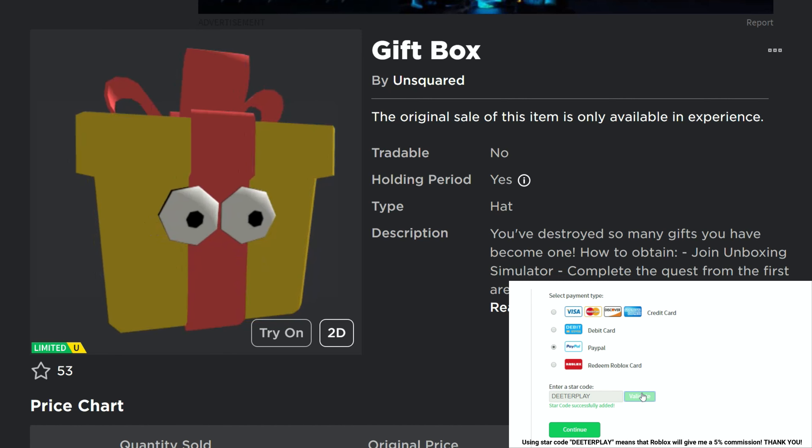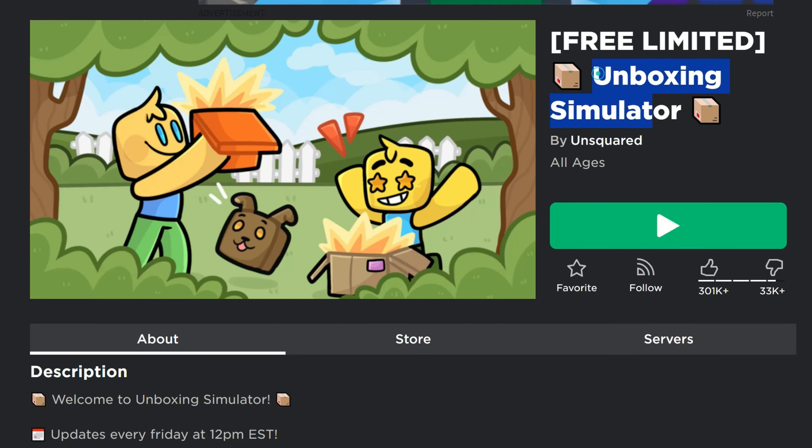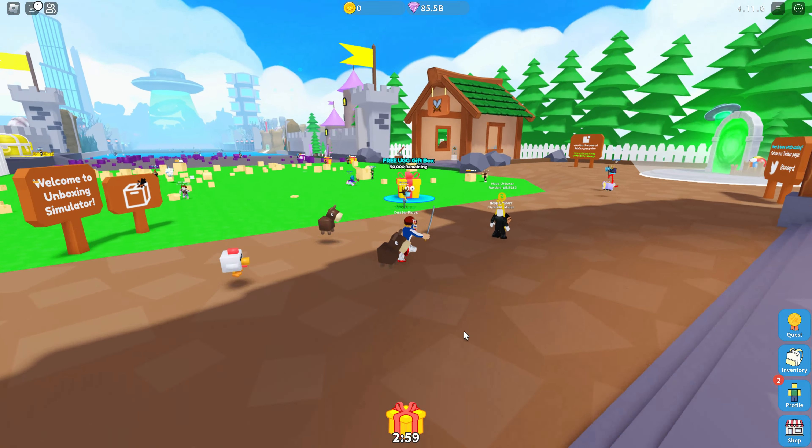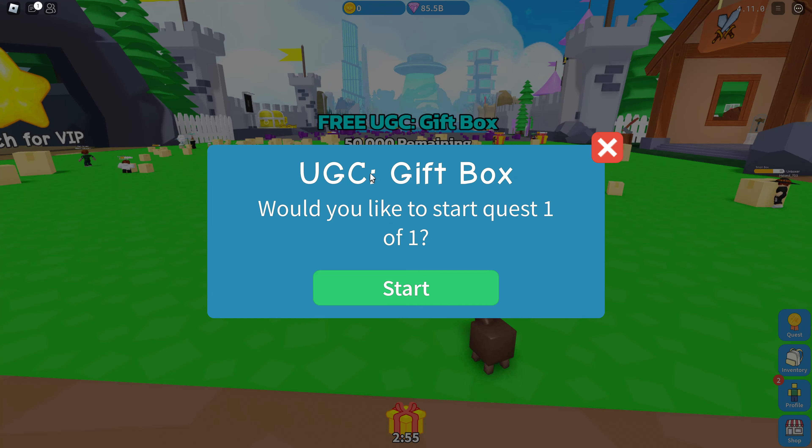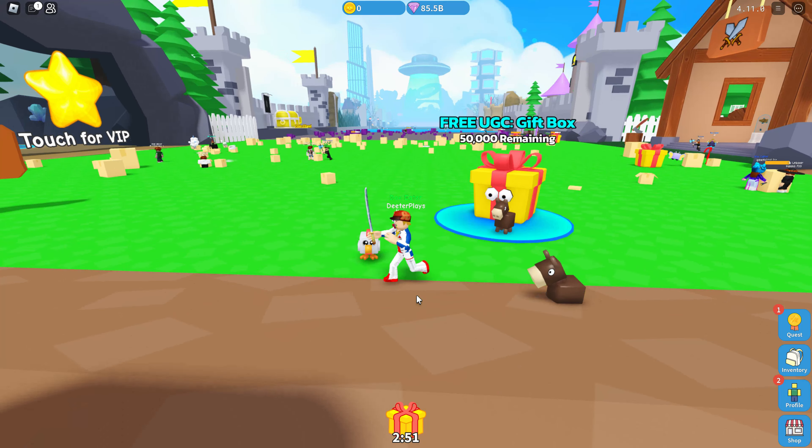This game here is called Unboxing Simulator. I've got the link in the description of the video. I used to play this one quite a bit back in the day. So as soon as you come into the game, you can see we've got the gift right here. You go up to it, and then you can start the quest to go through and try to earn this thing.